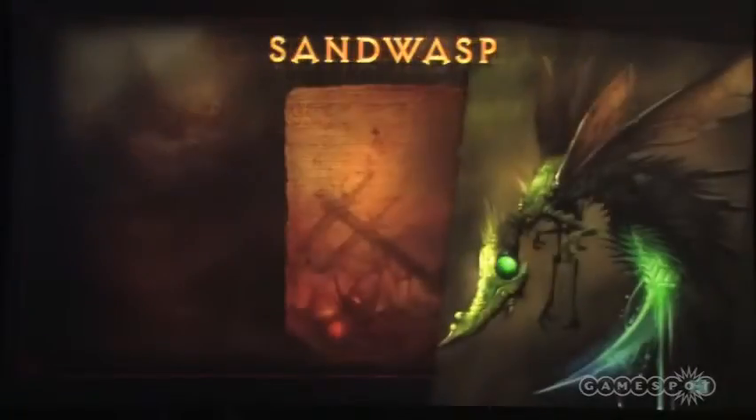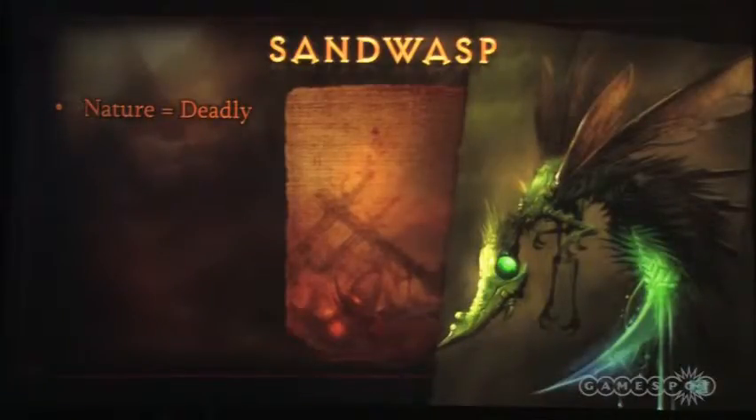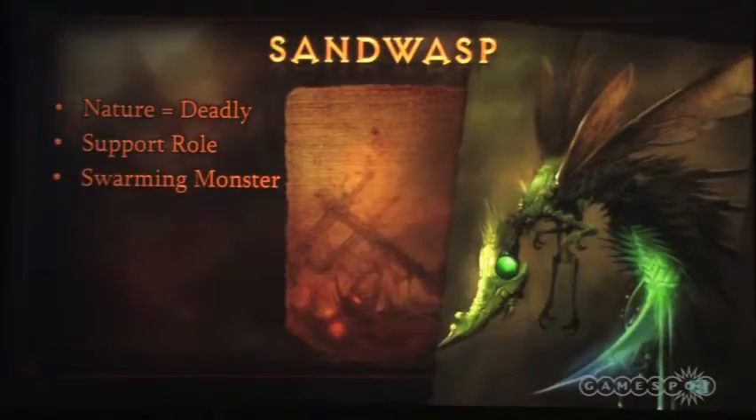Now let's talk about specific monsters. The sand wasp is a natural creature — it's not demonic. We wanted to showcase it because it shows that the world of Sanctuary is a very dangerous place on its own; it doesn't need demons to kill you. It plays a support role. This is a swarming creature — not very tough on its own, very much used in conjunction with other creatures. If you find it by itself, you just kill it; it's not really a problem.